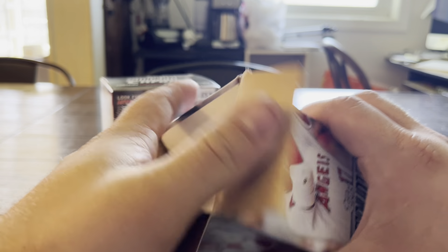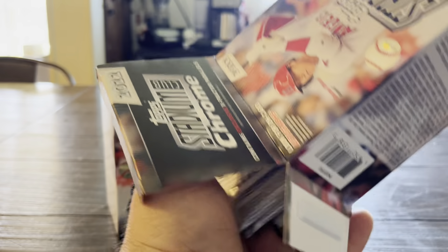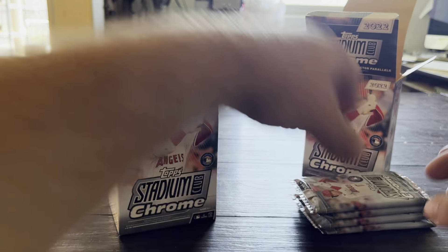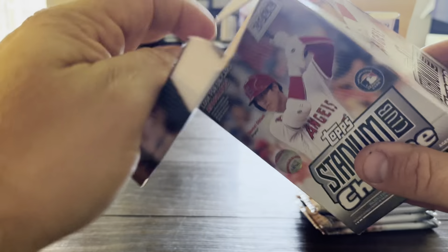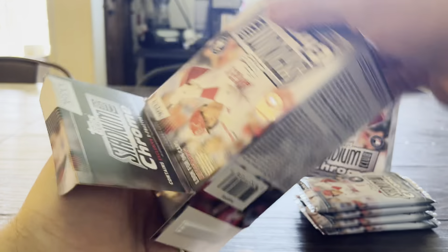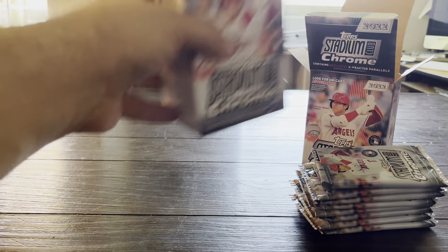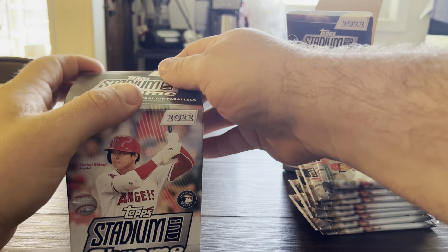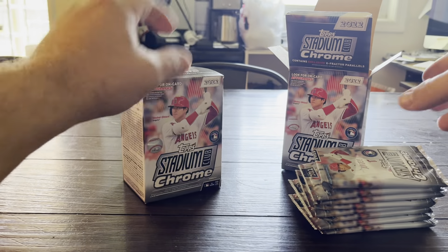Let's see what we can find. We've got seven packs per box, four cards per pack — wait, four packs, seven cards a pack. So we've got eight packs total between both boxes. We're just going to open them both. It feels like the opposite of Stadium Club Base, which had four cards and eight packs — this is seven cards in four packs.